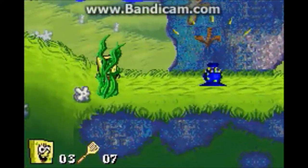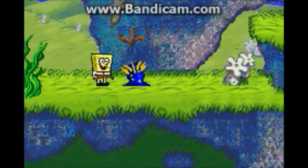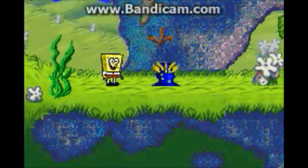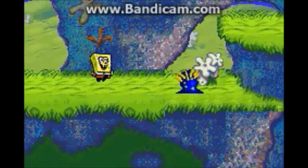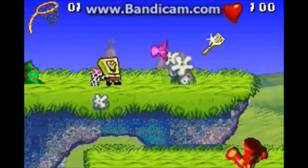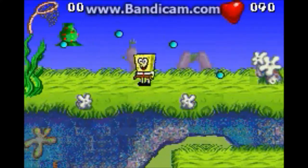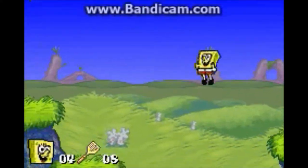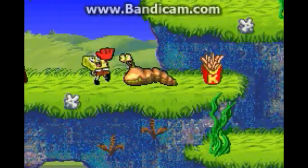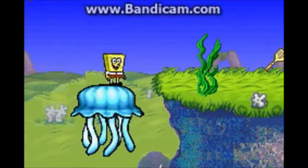Up here we have underpants — these are extra lives. This is one of the three little barnacle things: one of them shoots pellets, one shoots gas, and one shoots spikes. Just hit them with your attack. Now the spatulas are like coins — the only purpose they serve, other than allowing you to get 100% by collecting all of them, is they give you an extra life by collecting 100 of them.